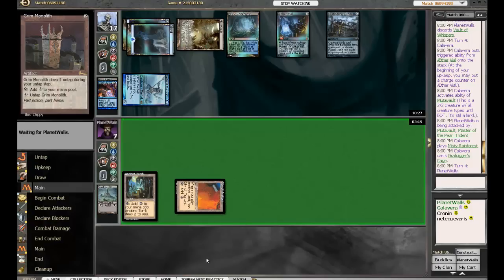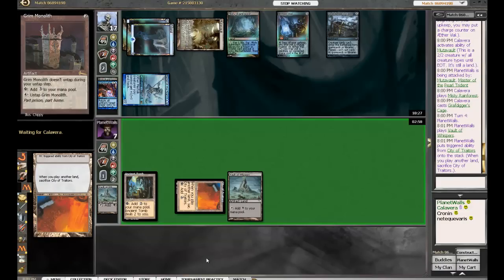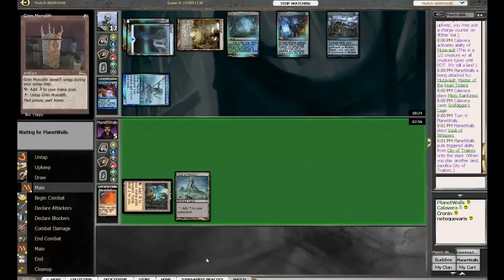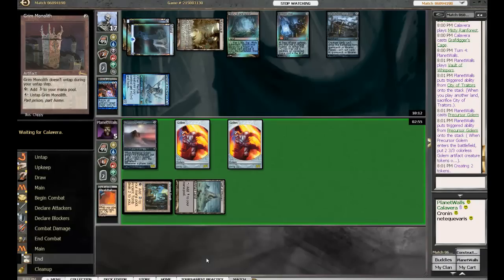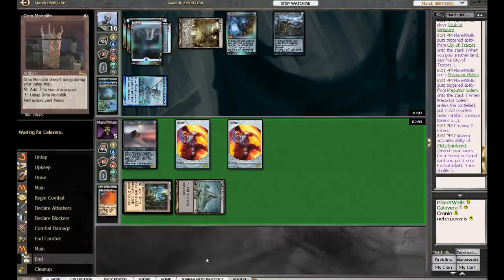If there's a counterspell for Calavera — well, if there's a counterspell he can put it away. Planet Walls really can't use his Ancient Tomb unless he's feeling suicidal. Okay, that's pretty good. Well, he's using it — he's going for something big here: Precursor Golem. Wow, would Daze ever be devastating right here! That would do it. But if this resolves — and it does — that's a pretty big play for Planet Walls.